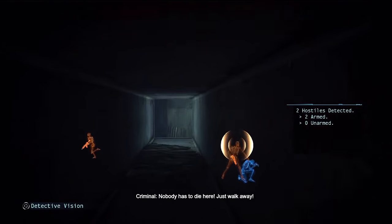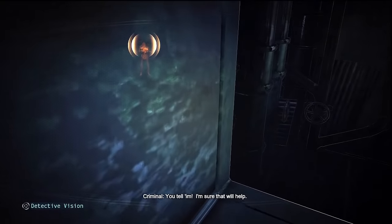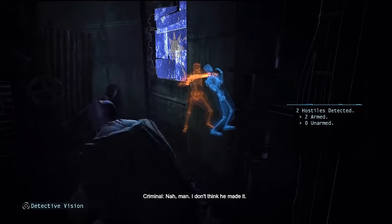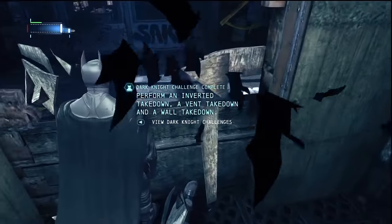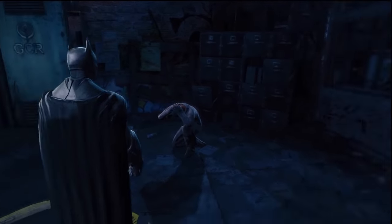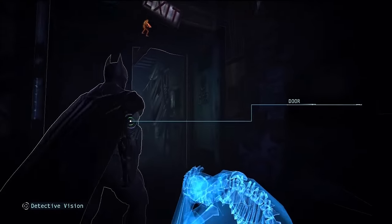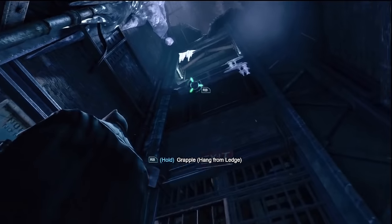Batman tells the remaining thug that nobody has to die here and to just walk away. The thug threatens to kill his hostage. Another enemy calls out to someone named Vince, who confirms Charlie didn't make it. A frightened technician offers to fix the tower and begs not to be hurt. Batman just wants him to get to safety. The commentary notes he'll probably just sit there and cower — when Batman tells you to get to safety, do it!